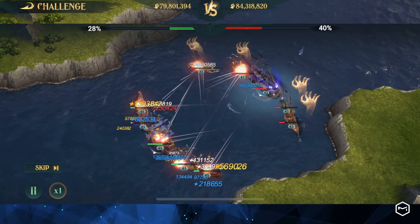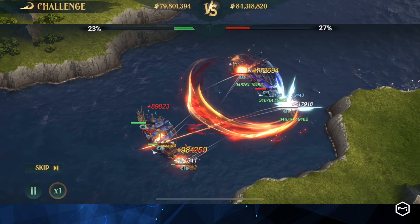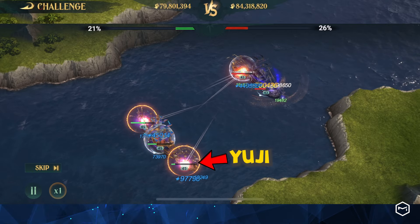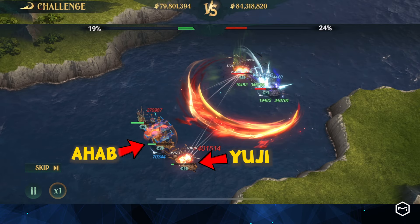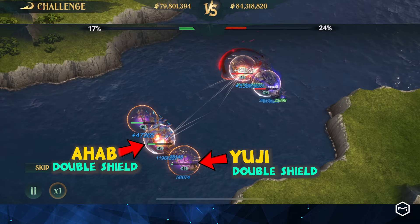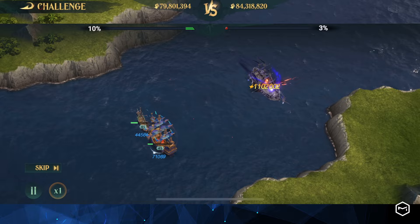We are up against a stronger opponent with a 4.5 million CP advantage. Do we stand a chance? Unfortunately, we are down to just 3 ships. However, our bait ship, which carries Yuji, is still operational. Yuji generates shields together with Ahab, creating double shields for the flagship and the bait ship. These shields protect our cutthroat ship and buy us time to eliminate the enemy.